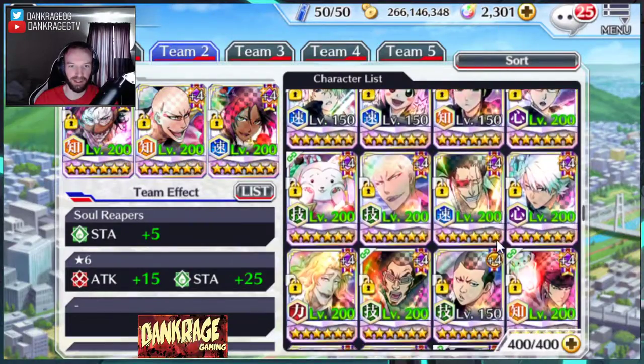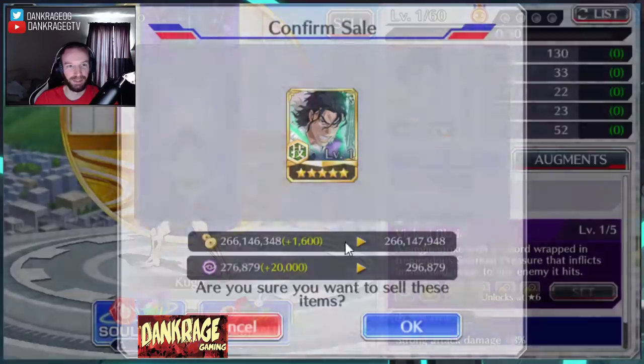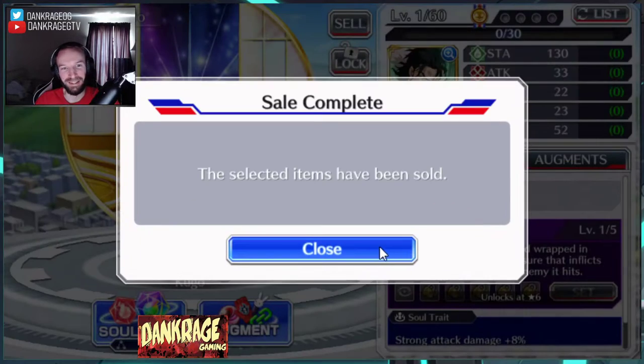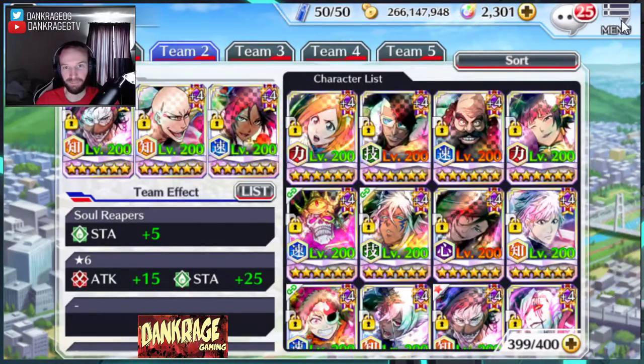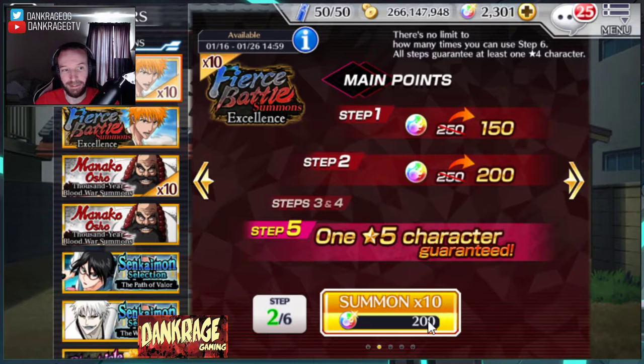I wish that whenever you went back into your edit screen it would keep you right where you clicked, but no. Selling a five-star character is not the greatest idea. The only time I'd suggest doing it is if you already have the character five out of five, or you just don't want them. For newer characters past maybe the second anniversary Ichigo, you'll more than likely want to keep their specials as high as possible — but that's just my opinion. Some newer characters still really suck. 20,000 transcendence points is actually pretty good — you get a free reroll around step six on the six-slot.